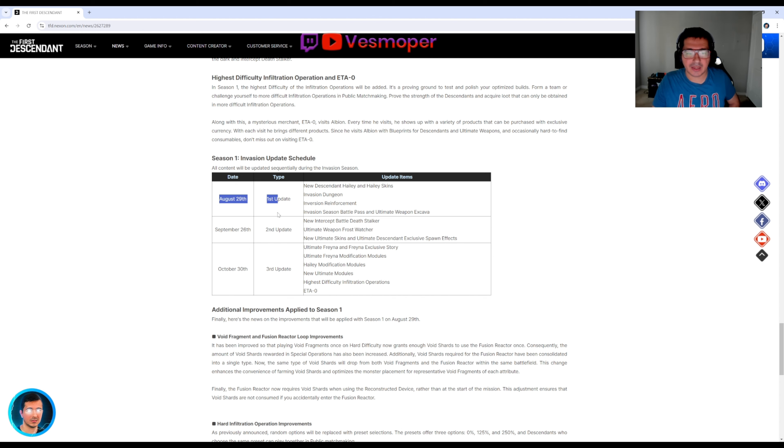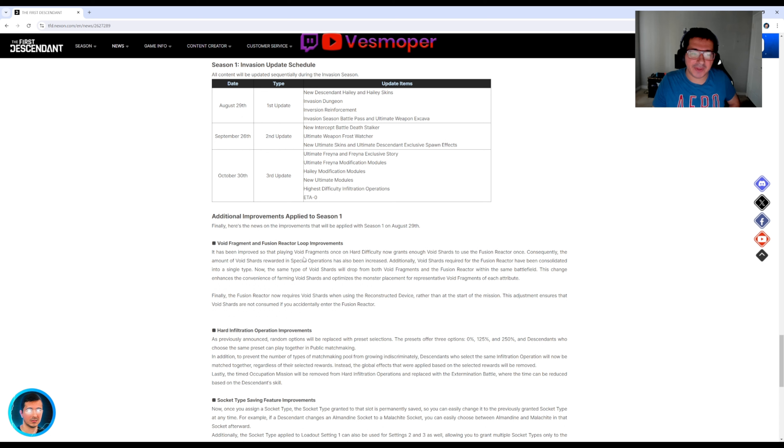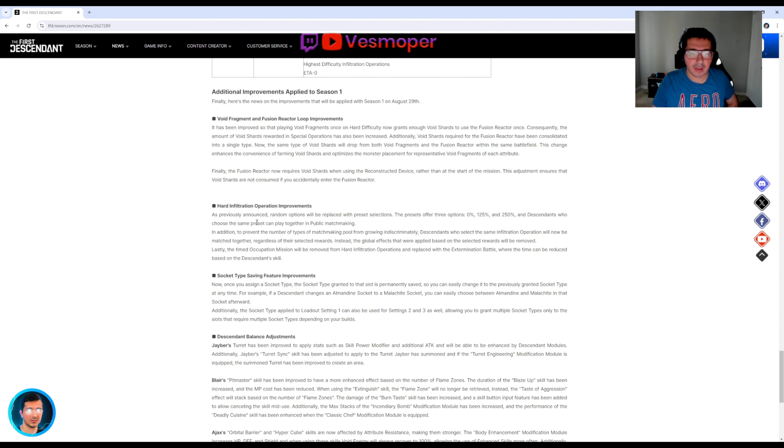They're going to release the new content in waves. There are also void fragment and fusion reactor loop improvements — they've made it so you can use one single type of void charge. For hard infiltration operation improvements, there are presets at zero, 125%, and 250% for more rewards.